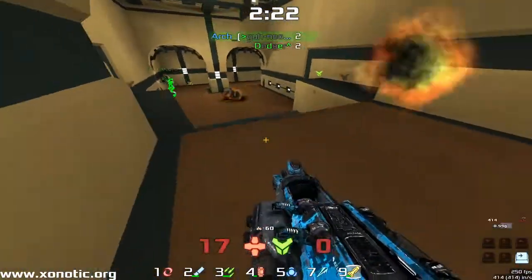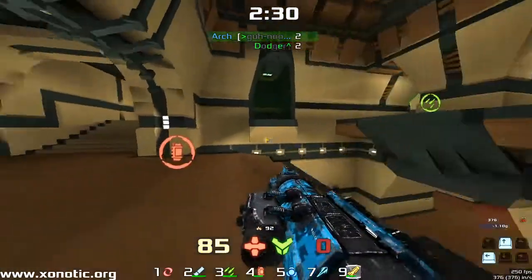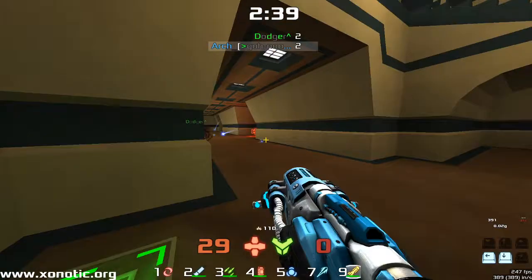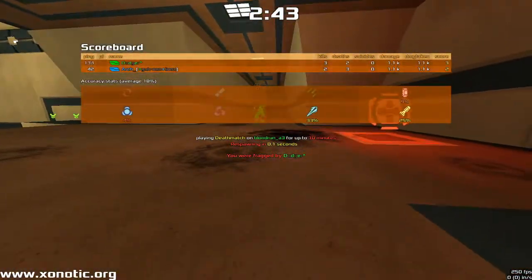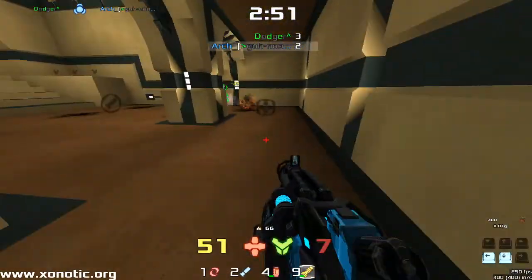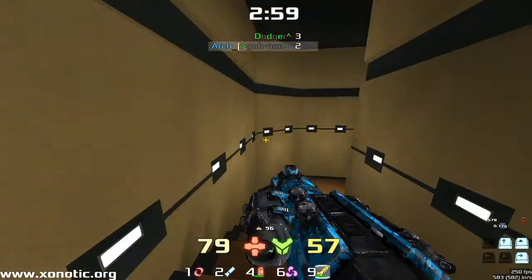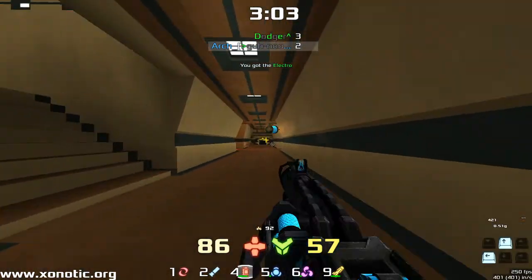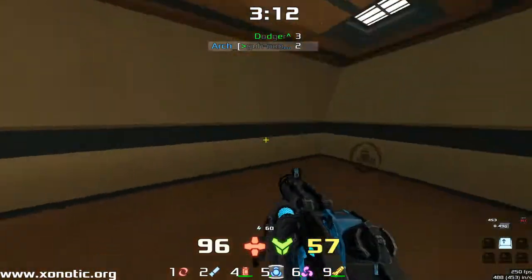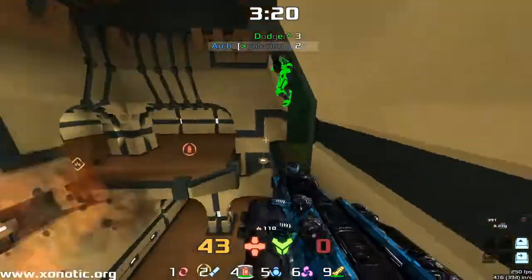Good shot — Arch has a good position. Dodger is likely to take this fight with Arch on 17 health, but if Dodger chases too hard, Arch has managed to get a nice little position with a bit of health and probably has a better stack than Dodger right now. The health pack comes back up. Nice shot from Dodger getting the Electro out — it's a dangerous corner to be in there when your opponent has the Electro and essentially infinite ammo, because you can't spam Electro out as fast as it respawns. In that corner with the LG and two ammo packs, you're just really up against it being spammed out.